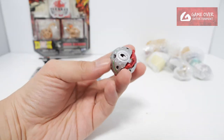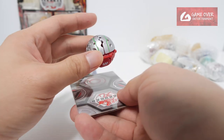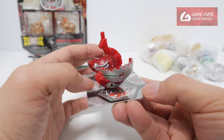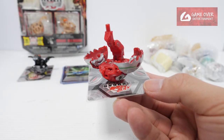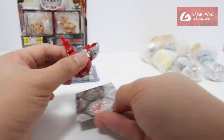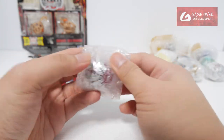One of the Bakugan I was waiting for — this is Pyrus Wharton. This is one of the super rare Mactanium Search Bakugan, very very difficult to find. The original faction is Ventus, I think, for Wharton.